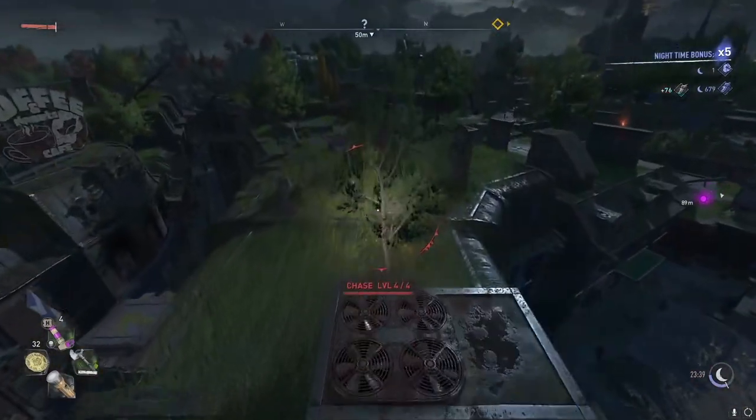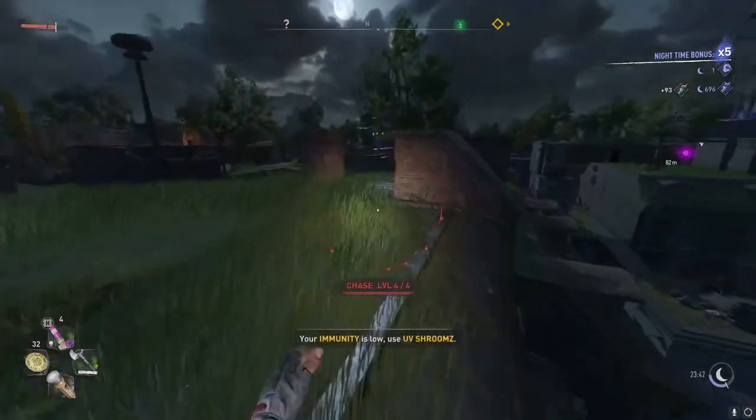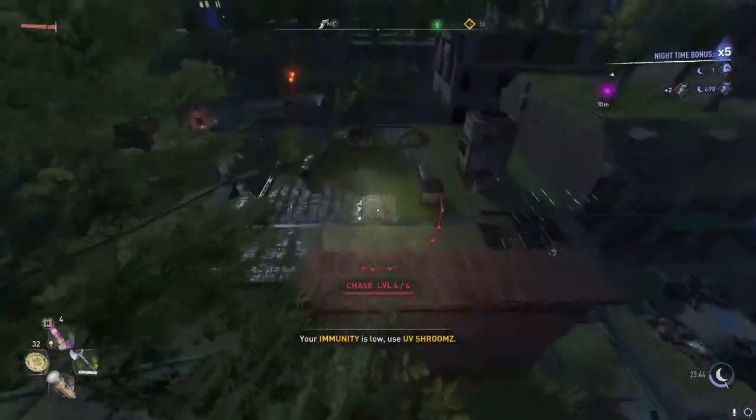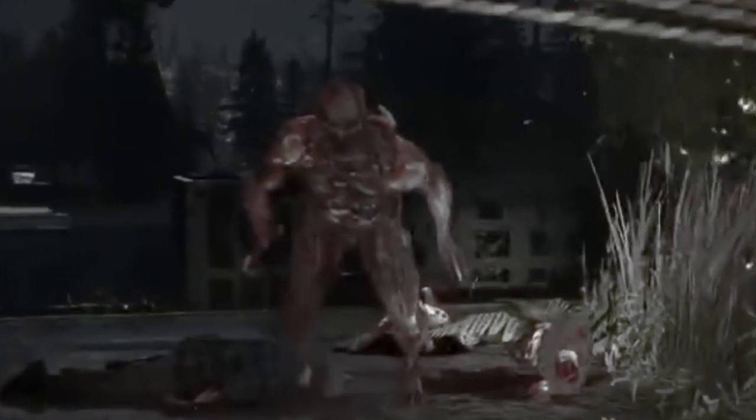I'm not sure how they could get any scarier, because taking on a volatile in this game isn't that tough to do at a higher level in comparison to Dying Light 1 — these volatiles are cute and harmless, and I get scared by almost everything.